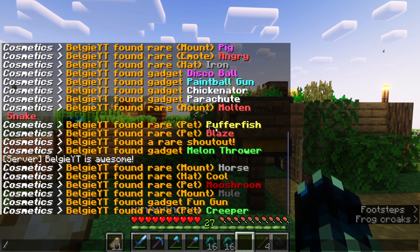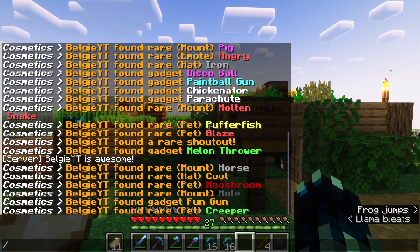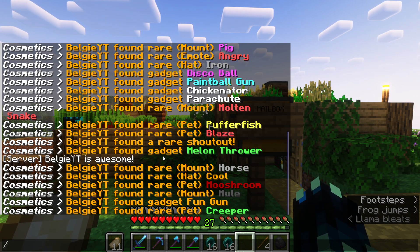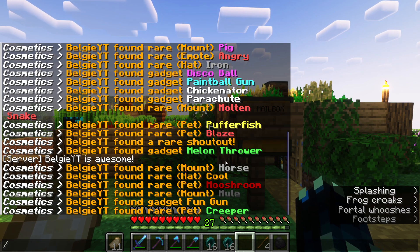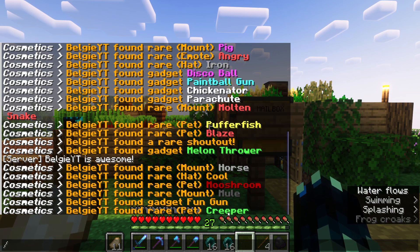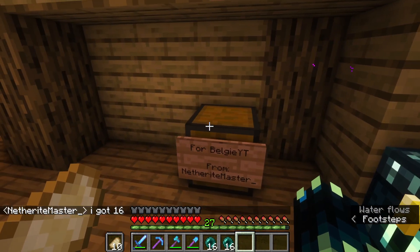We got a shout out — there was a bug meaning that was super common, but that should now be the same rarity as everything else. We also got a blaze pet, which I think is kind of cool, and we got a creeper pet too.